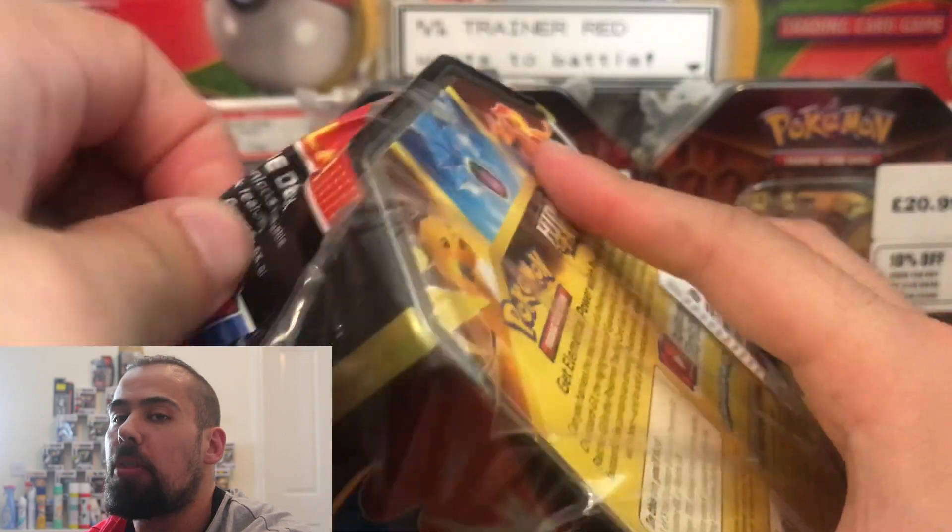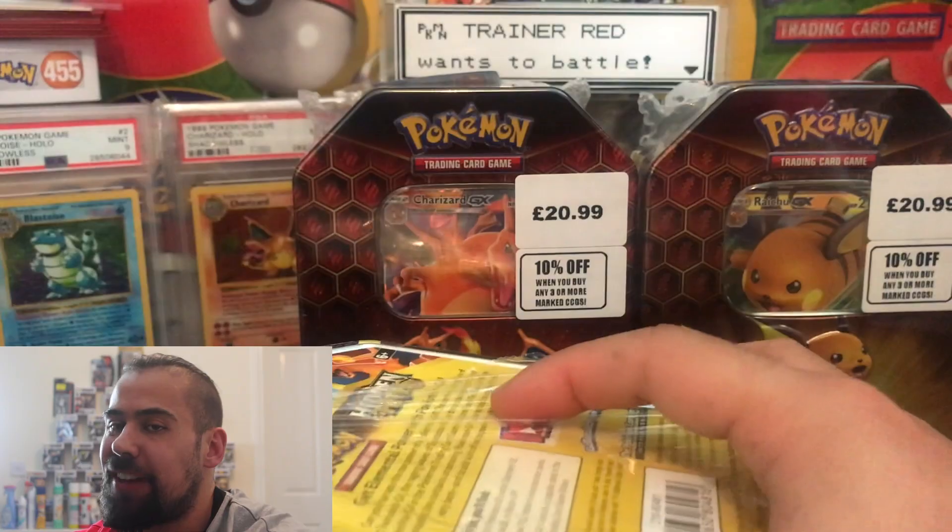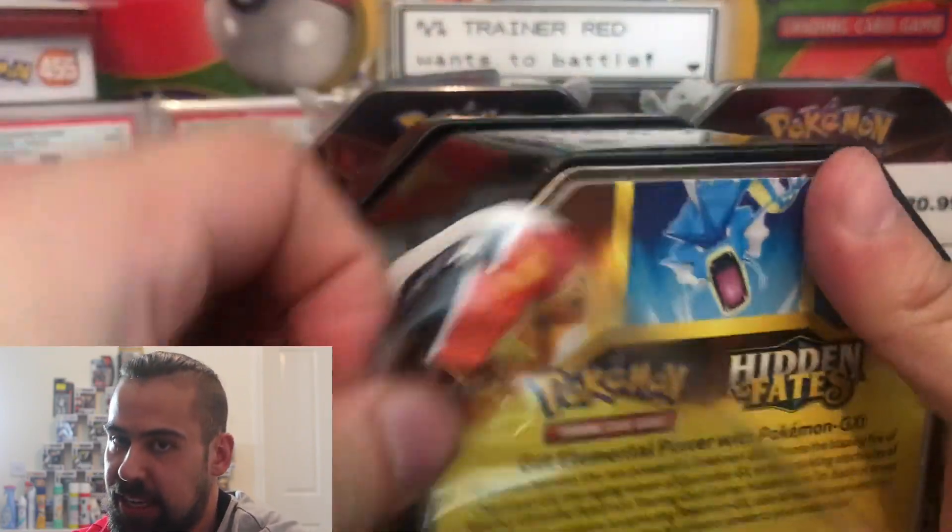What's up Shredheads and welcome to another entry in our hunt for a shiny Charizard and a shiny Mewtwo as we go shiny hunting and open up three Pokemon Hidden Fates Tins in today's video.